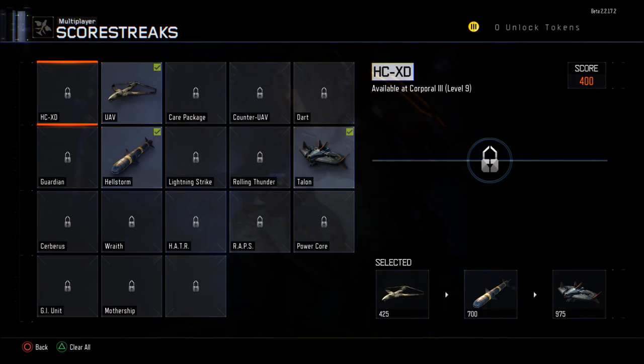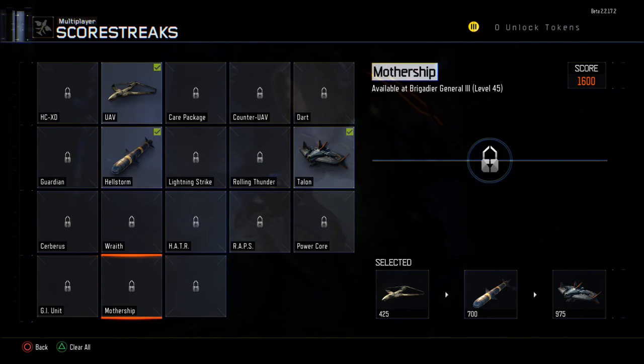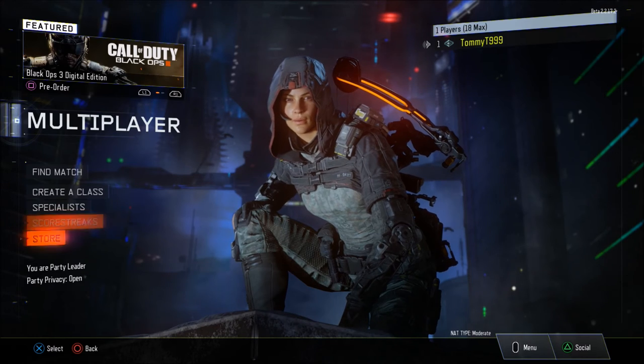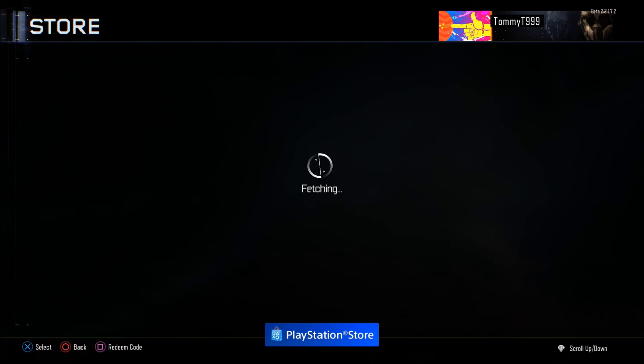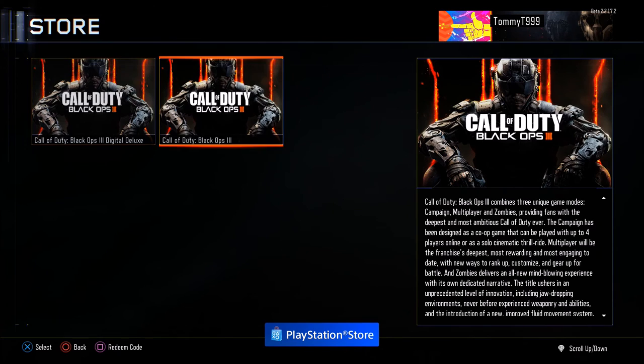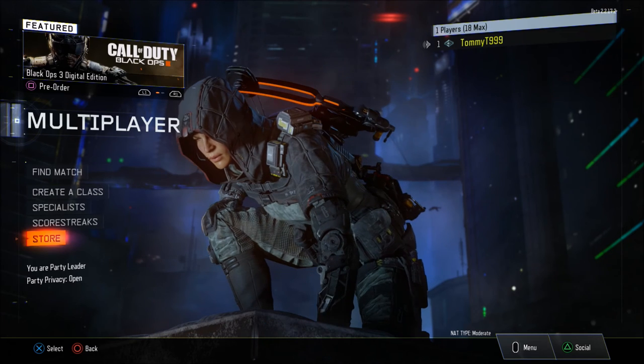Scorestreaks wise, all look like they're going to be available apart from one which is hidden next to the Mothership — Mothership you get at level 45. But loads of stuff: initially you've got the UAV, the Hellstorm and the Talon. And in the store, you can basically purchase the game itself as a digital download from the PlayStation Store — nothing else apart from that.